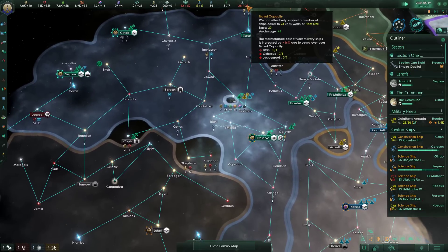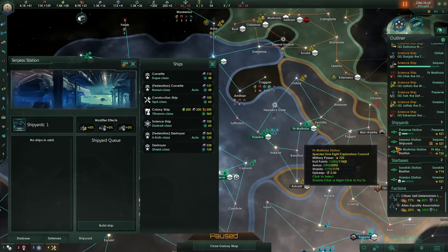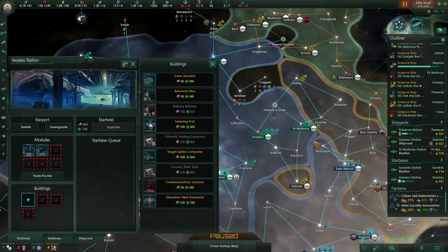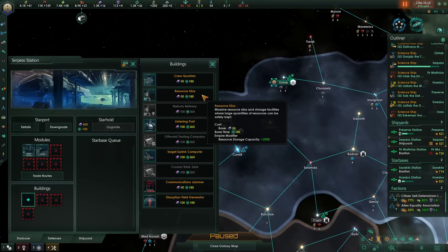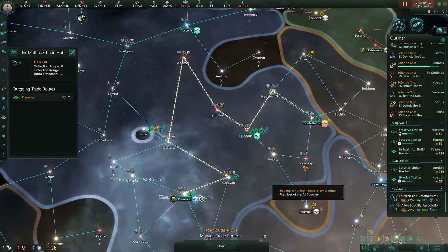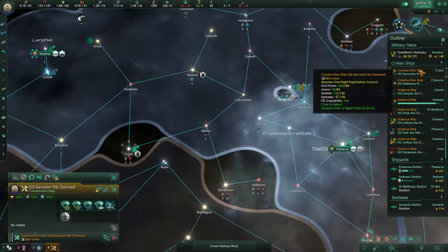We're a little over naval capacity. Despite having a little bit of the extra modules — the anchorages here. You may as well just have a resource silo since there's no maintenance for that — we'll just fill in the gap with that. And you currently don't have a trade route actually assigned because we claimed you, so we've now set that. Those are all being filled, which is good.